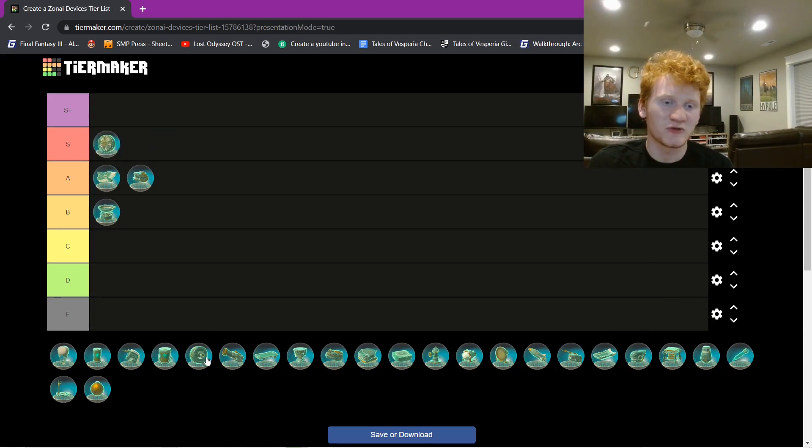Next is the fan — S tier for me. I love this thing. It can get you across water easily, you can create the hover bike with it using the steering stick and two fans, get huge range, and you can create updrafts. You can do so much with the fan. I feel like it's one of the most versatile. I don't want to put it in S-plus, but it's really good. I love the fan. It's one of my favorites.